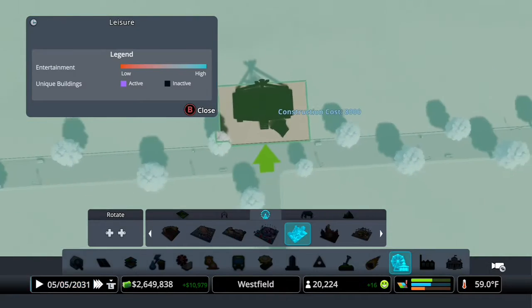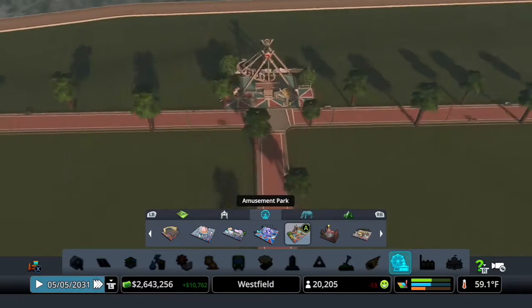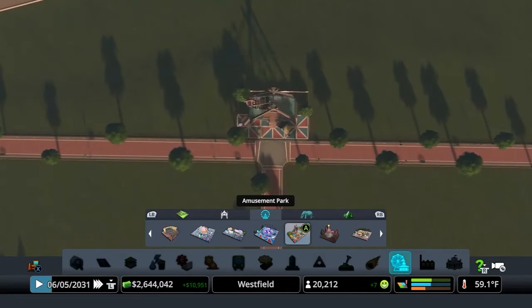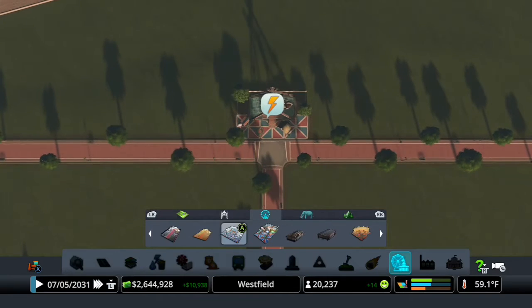I was thinking maybe we could do a plaza back here, but this swinging boat would be fine. We can maybe put some plazas over along the side. In fact, let's do that right now before we forget.